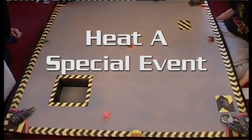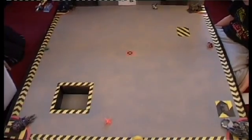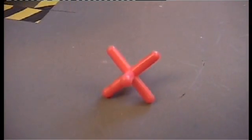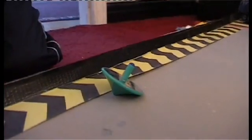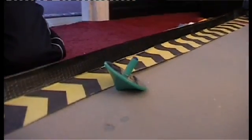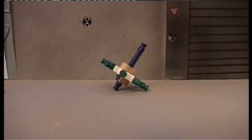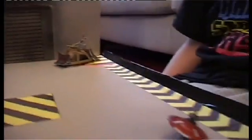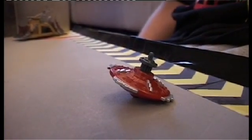Hello, this is the special event of Heat A, part one. Every robot in this round is a spinner. The first robot is Top — not sure how well it'll do, hasn't been seen before. The second robot is Cyclone, green in color with a shiny top surface, another spinner. The third robot is Spinder, looking quite powerful with spikes out on all sides. The fourth robot is Edge, with sharp blades around the sides of the spinner — could do well.